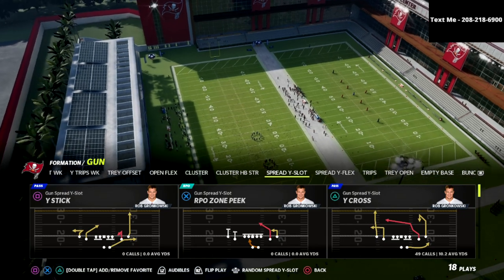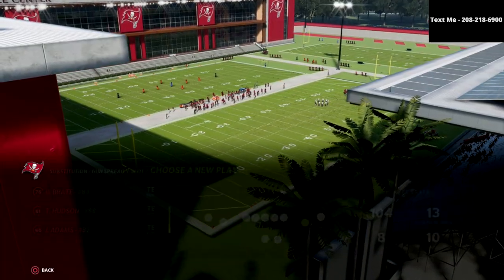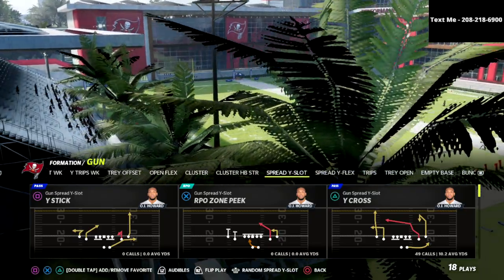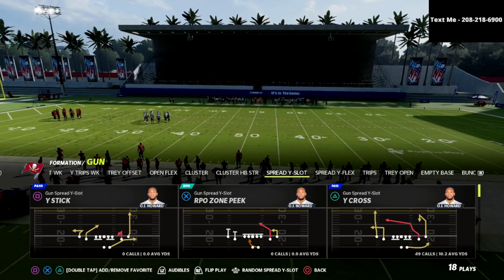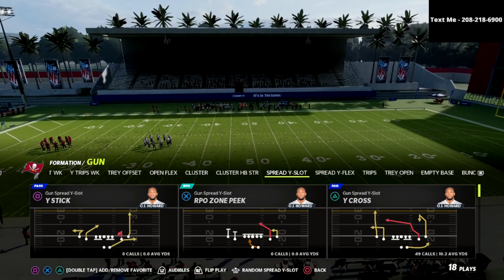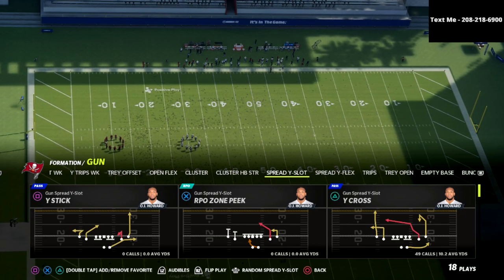We're going to use the Y-Cross play out of the Spread Y Slot. I like to put OJ Howard in. The spread offense is really good in MUT because the thing I like about the Spread that is different than almost any other formation in this game is you will have a really easy time deciphering the coverage post snap.